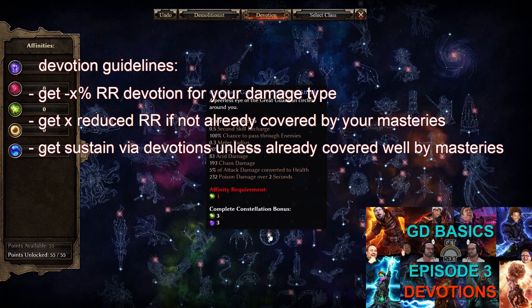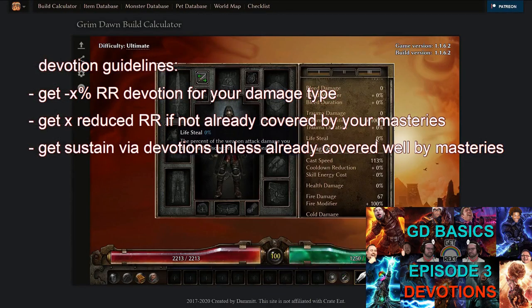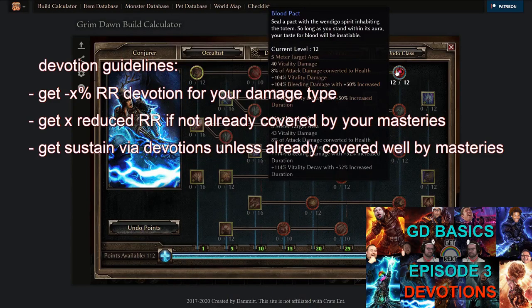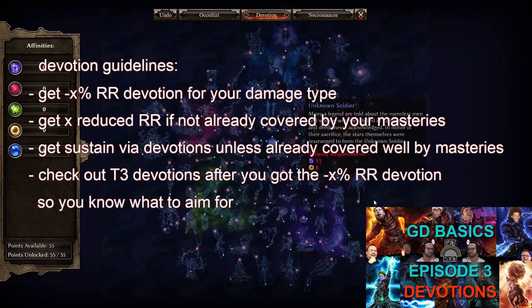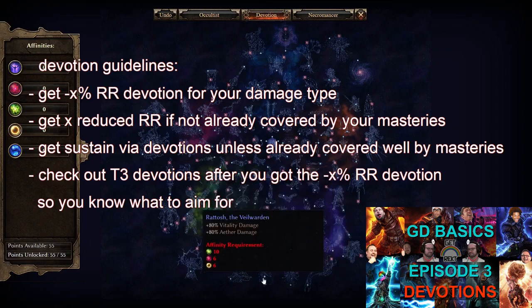Note that flat resistance reduction does not stack with other sources of the same type — only the highest applies — so you only need one, and try to get a decent value; anything above 20 is already pretty good. You should also try to get some sustain or tankiness via devotions. For weapon-damage-based characters, get Ghoul. For other characters, get Bat, Giant, Phoenix, Turtle, Dryad, or Trail of Life. Also consider Crab and Chariot. For mana builds you can use Guardian's Gaze for lifesteal.